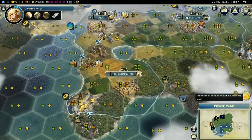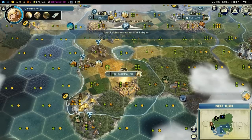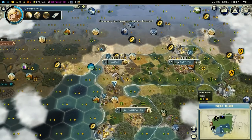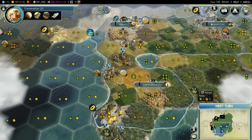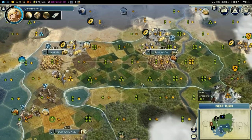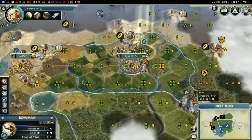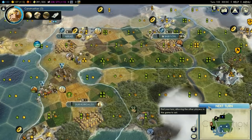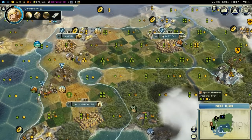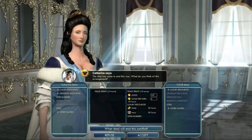Pyramids have been built — in a faraway land. That's not great, but at least it's not the Oracle. I'm going to flip my crap if somebody builds the Oracle before us. Please do not steal the Oracle — this has happened to me before. I've been three turns away from getting something like a great wonder and then nothing happened.